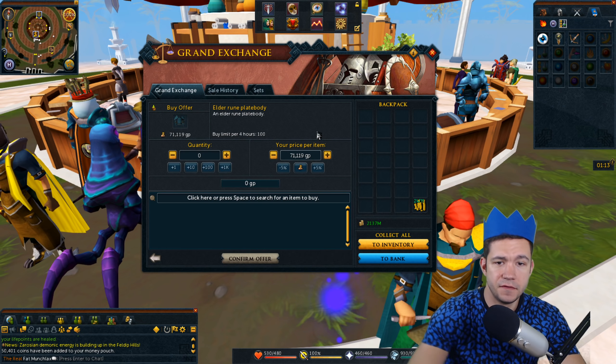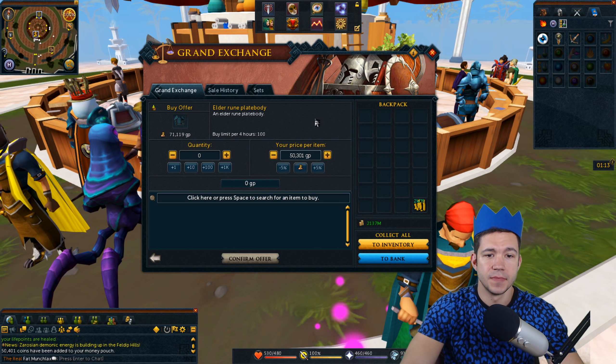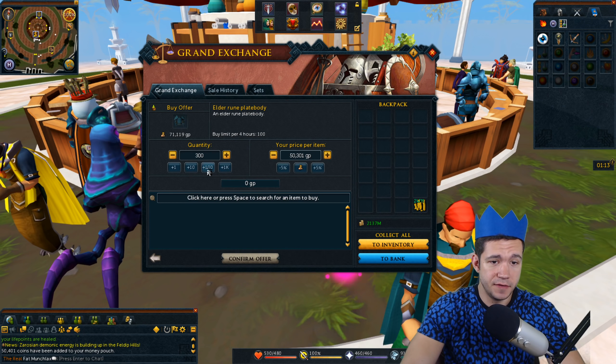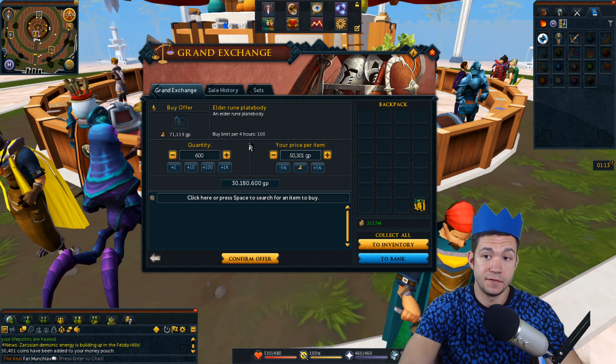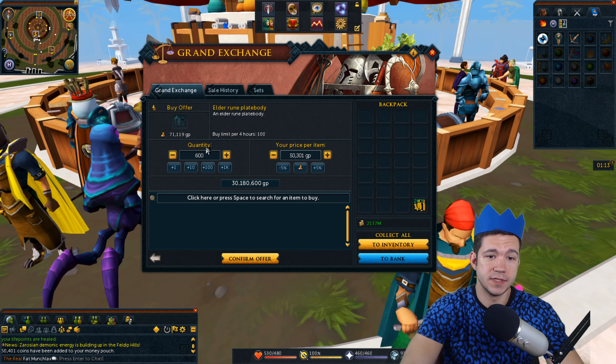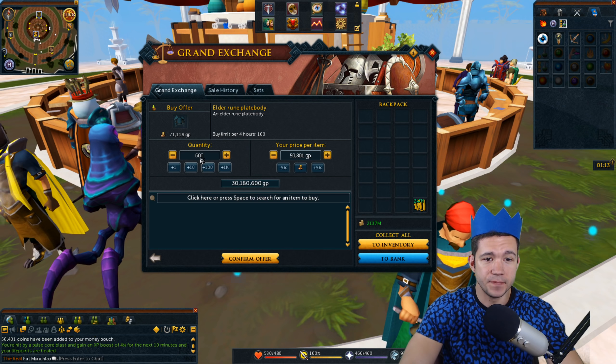Let's say that I put an offer for 50,301 each. You can buy 600 of them per day because it's 100 per buy limit and there are four-hour buy limit resets. So four times six is 24 — that's 24 hours, that's one day. 600 per day.